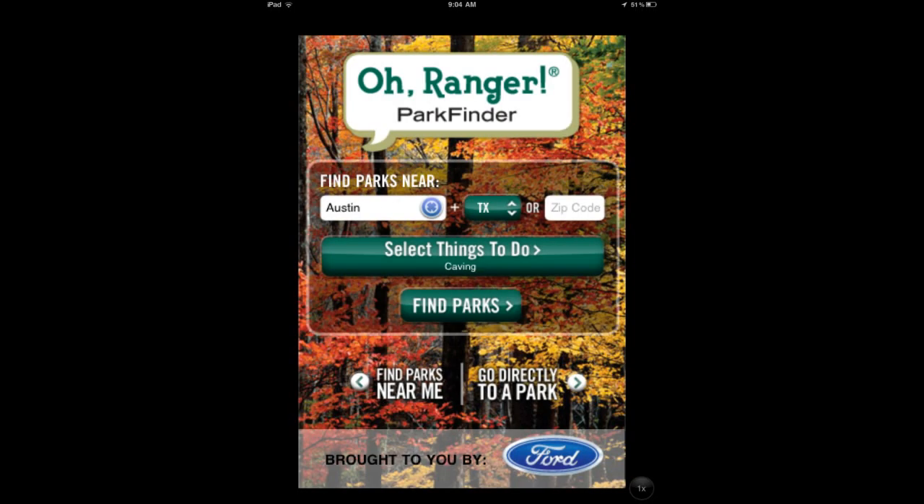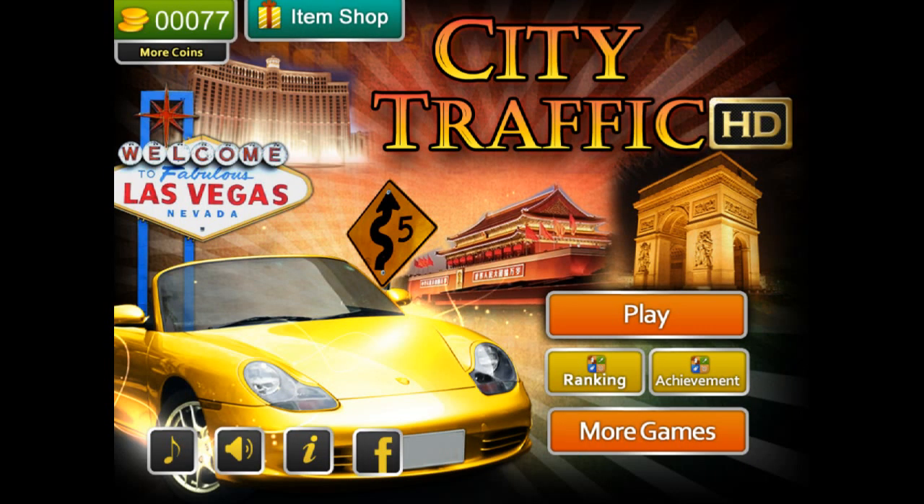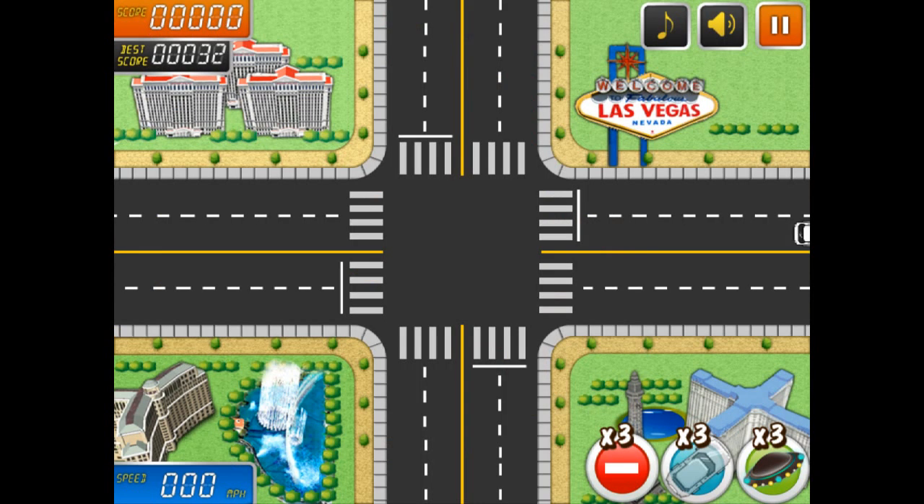There's a lot of information here — it gives you background information on the park and phone numbers to call to make reservations. If you're camping, you can actually see the park map. Lots of stuff here, pretty amazing. If you're into parks, check out O-Ranger Park Finder.